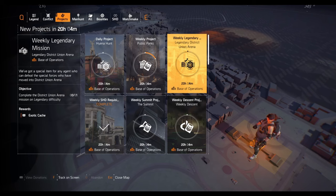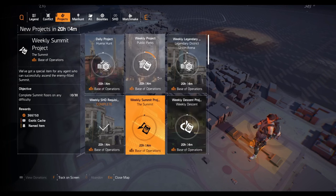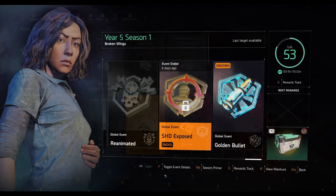Next, do your weekly legendary mission - right now it's District Union Arena, and it cycles each week, so just complete whichever one is available and you'll get an exotic cache. Also, the Summit has a 30-floor objective - complete 30 floors on any difficulty, even normal, and you'll get an exotic cache. Do this on every character you have to get more exotics. That's three guaranteed exotics per character, which is nice.